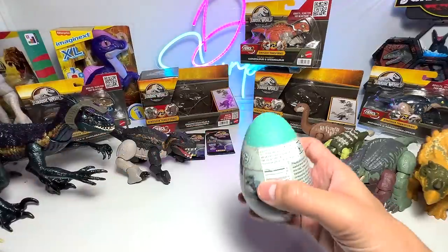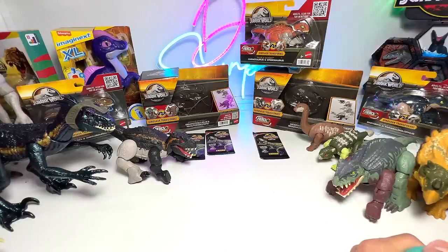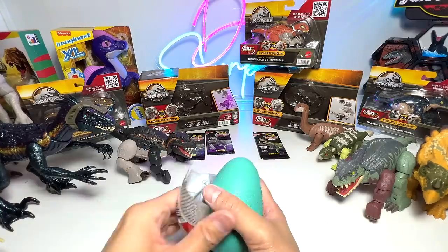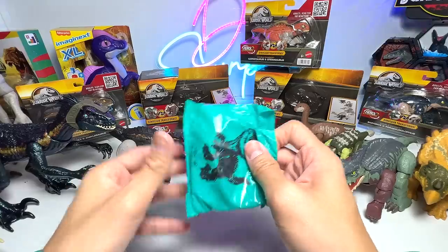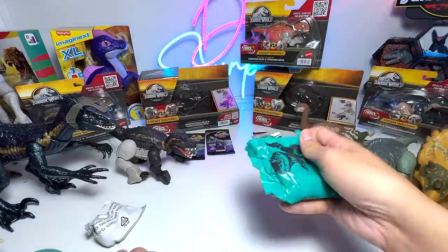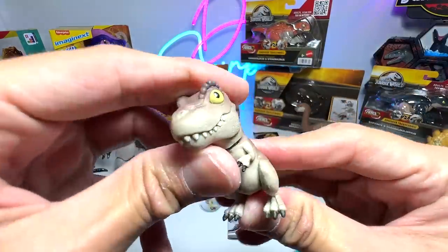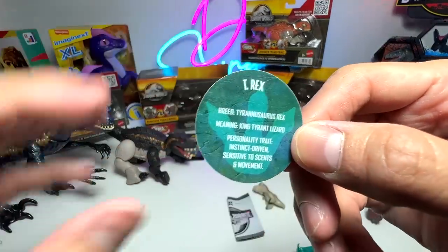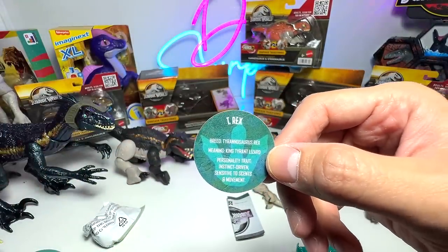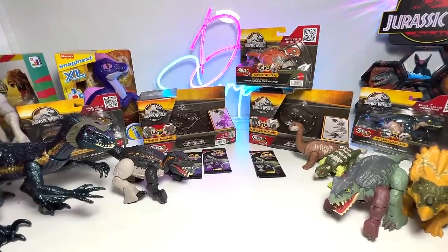Let's open another one of these eggs — hopefully a different one. Inside we have the slime pack, which I won't open, and let's open this little pack. We got a T-Rex — very very adorable! It comes with a little collector's card saying 'King Tyrant Lizard' or 'Tyrant Lizard King,' which is the same thing. We only have one egg left to open for a future video, so stay tuned.